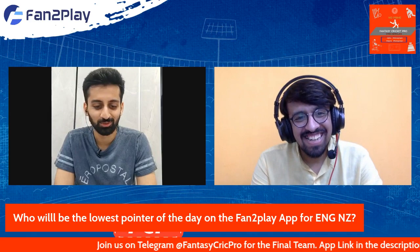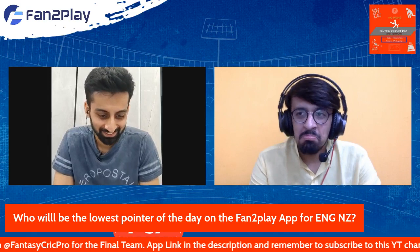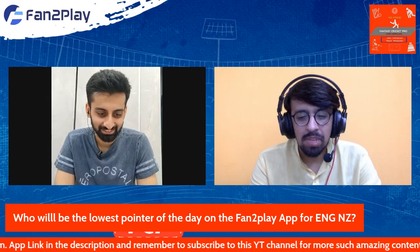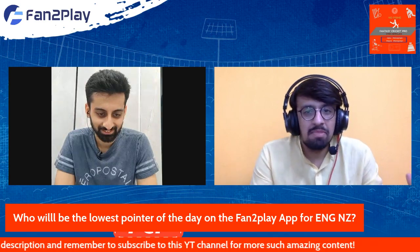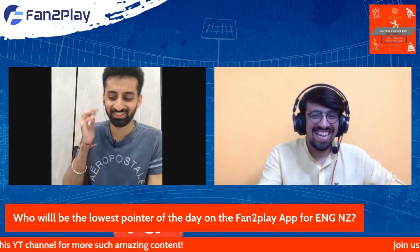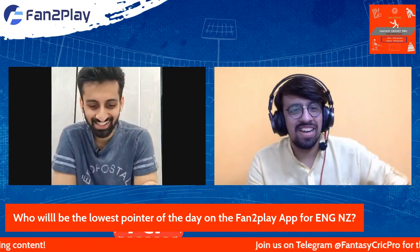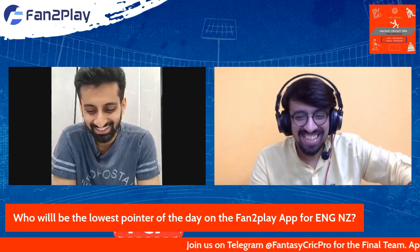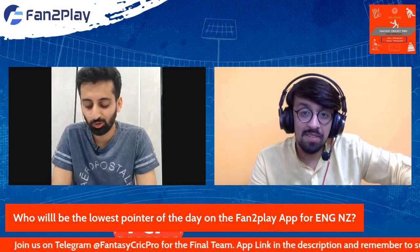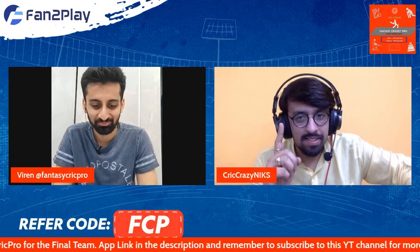Who could be the lowest pointer of the game? My pick is Chris Woakes. I think it could be Jimmy Neesham. Anyway, let's see how that goes — that is a high possibility. While you drop Jimmy Neesham from 19 teams, make him captain in your 20th team. Free advice.